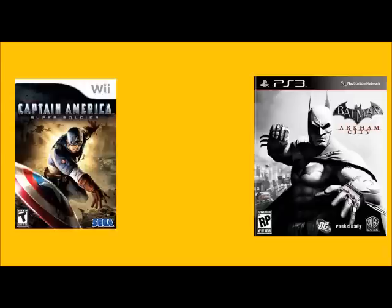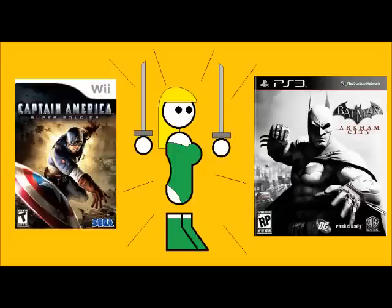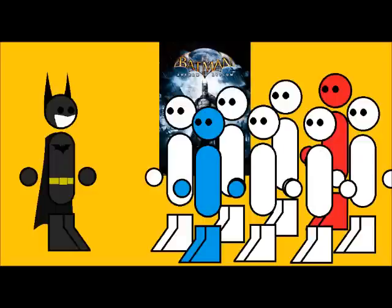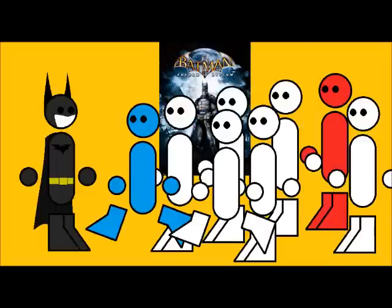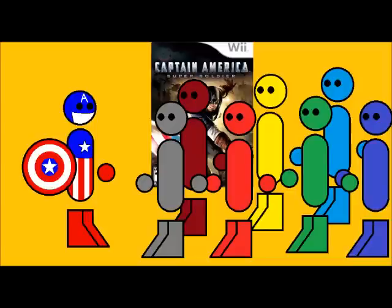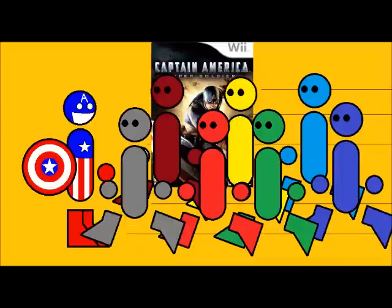What sets Captain America's combat apart from Arkham Asylum is that Captain America has a ton of special enemies with special attacks and weaknesses. This is the game's main gimmick, but also the game's main downfall. In Arkham Asylum and Arkham City, the game only throws a few special enemies at you at one time, and only a few enemies run up to attack you at once. Captain America does the exact opposite — once the game introduces special enemies, every single fight will have mostly special enemies, and the AI will have all of them bum rush you at once.